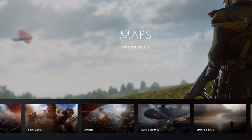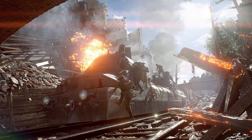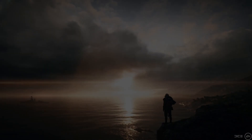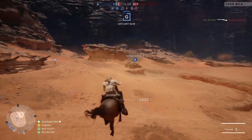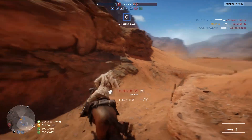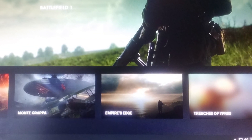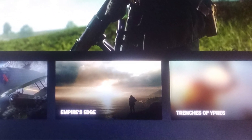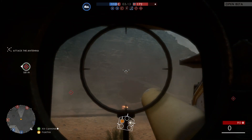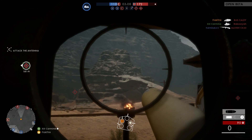None of the confirmed maps for Battlefield 1 are actually set in Belgium. St. Quentin Scar and Amiens are both set in France, Montegrappa is set in Italy, Empire's Edge is in the Mediterranean, and the Sinai Desert map is of course set in the Middle East. So why have such a map unless part of the game, either in campaign or multiplayer, will be set in Belgium? Interestingly, a while back someone posted an image allegedly from the Battlefield 1 website's map section showing the name Trenches of Ypres. If it was legitimate, it was quickly removed. The presence of the Belgian map on Sinai Desert might validate that rumor.